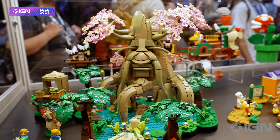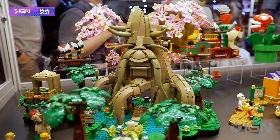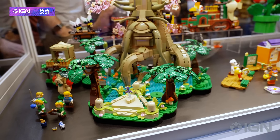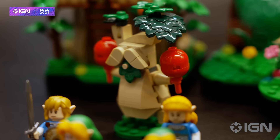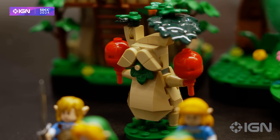The Legend of Zelda is finally getting its own LEGO set and I'm so happy. This set will run you $299.99, has 2,500 pieces, a bunch of different Link and Zelda minifigs, and the tree is just awesome — look at that Master Sword, you just need to pull it out of there. Also, Hestu is here and everyone loves Hestu. God, this set is so cool.